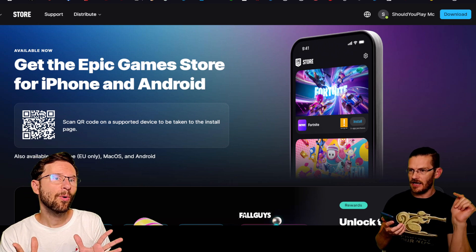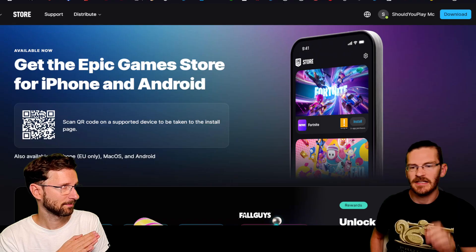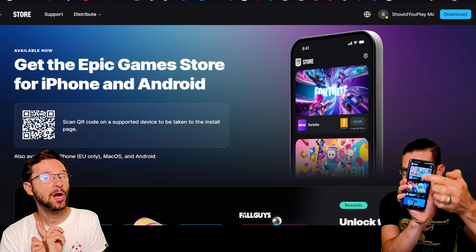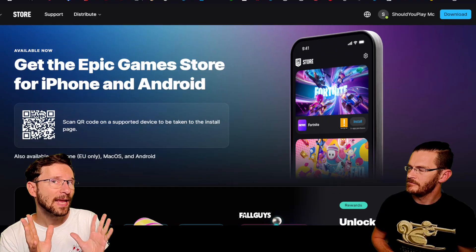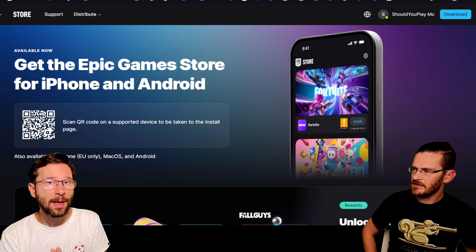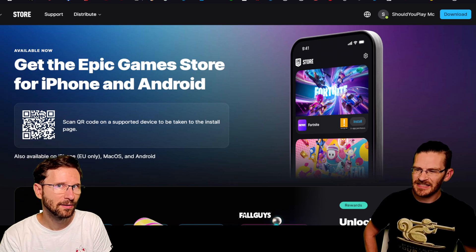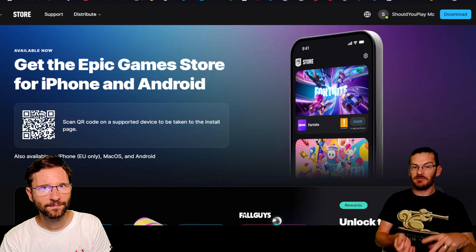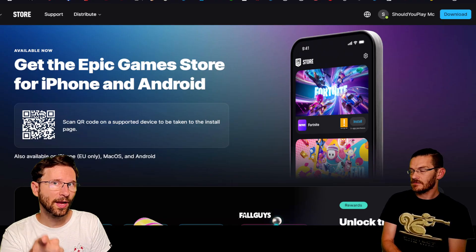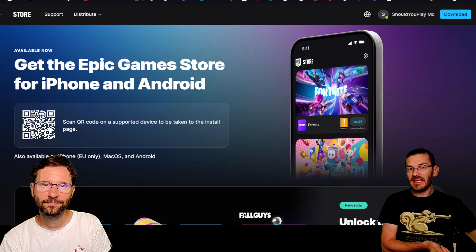It's not that. So all the games you hopefully keep claiming every week, you cannot play on this one. There are only three games — you could guess it: it's Fortnite, it's Fall Guys, and it's Rocket League. Fortnite and Fall Guys are the same version as PC, but Rocket League is more demanding, so there's a special mobile version which is basically kind of two-dimensional and looks very cartoony. If you log into your PC account, you will start from zero on mobile.